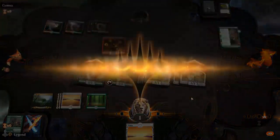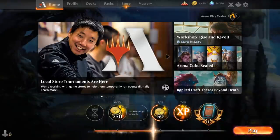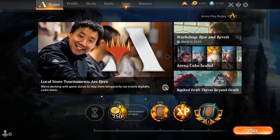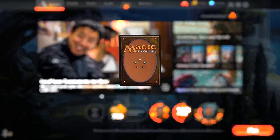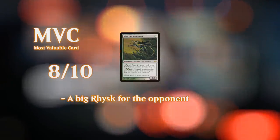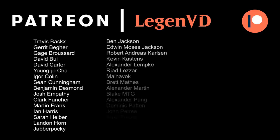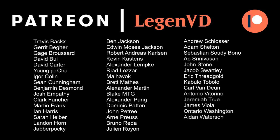We got to see the deck in action against a variety of matchups in Historic — definitely a lot of fun. It can have very explosive starts, and getting to double your tokens turn after turn with Riz is a sight to behold. The deck is just a little soft to sweeper effects since it tends to go all in, and it's very hard to recover. So yeah, that's going to be it for me today. Thank you for watching, hope you enjoyed, and as always have a nice day. Thank you to all my patrons — you can become a patron yourself and decide the topic of future videos over at patreon.com/legendvd.